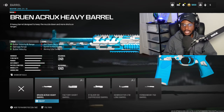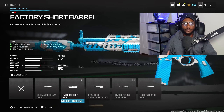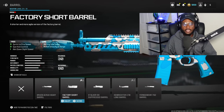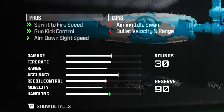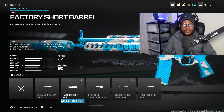For the barrel, we're mixing it up a little bit — we're rocking the Factory Short Barrel. This is quite nice on the SDG44 if you're looking to run and gun on maps that are medium to short range. We get improved sprint to fire speed, gun kick control, and aim down sight speed. The cons are gonna be completely irrelevant — the SDG is still a hard hitting assault rifle and we're still going to have fantastic recoil control with this class setup.